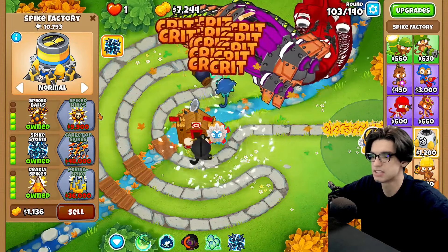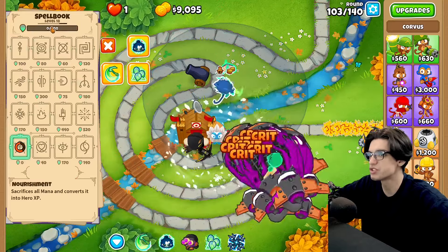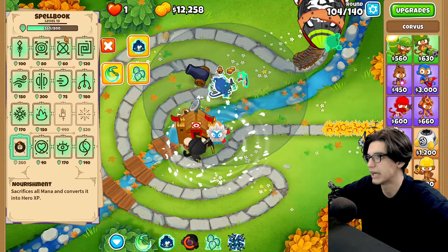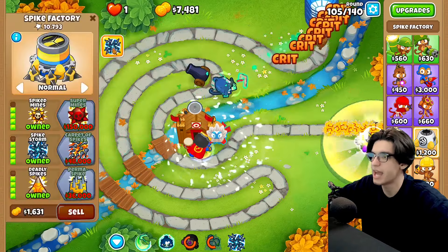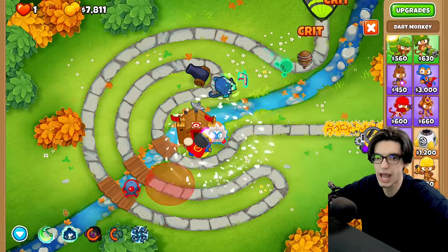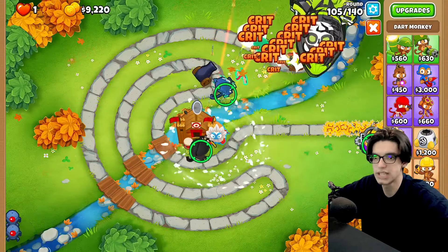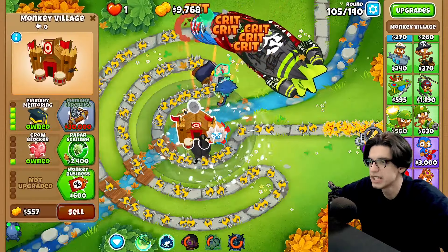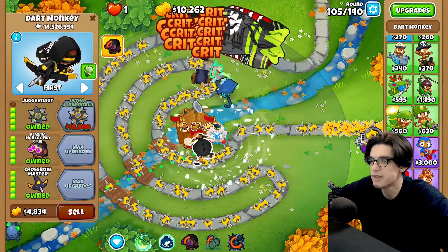Maybe not this fast though because this fast is a little bit scary. We're still not even at level 19 for Corvus — not that it matters. Now we are, but it doesn't really affect us. The only critique I can have with the dart monkey is he's only good with the ability up. So let's double tedbot — one tedbot for the spike storm and one tedbot for the dart monkey.